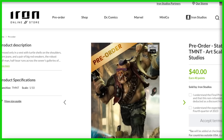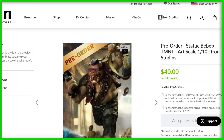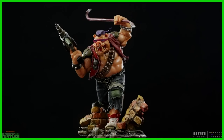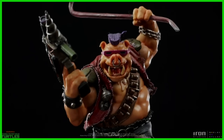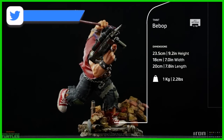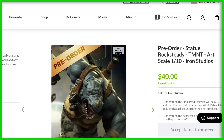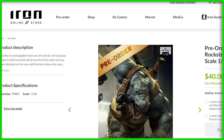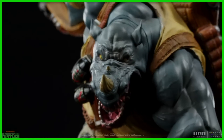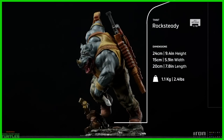At a price range of 75 bucks and being nine inches tall, it's a good bang for your buck in my opinion. We also have some more statue news coming over from Iron Studios. First up, we have the Bebop Art Scale 1/10 statue — he's definitely inspired by the 1987 cartoon but done in a more gritty, realistic way. The material is polystone, the height will be 9.2 inches, and the final product price will be $199. Next up is a Rocksteady statue in the same style — that 1987 cartoon Rocksteady but more gritty and realistic. This one is a smidge taller at 9.4 inches and is also at the $199.99 price point.